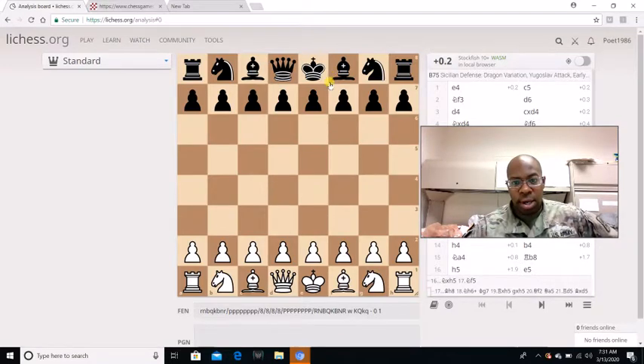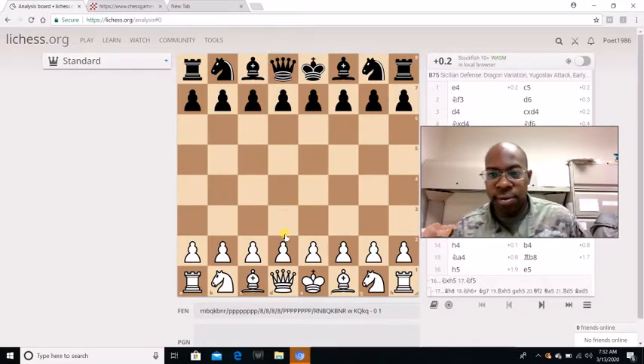Javier Benito Campos Moreno played as black. I want to show you this game because this is actually one of the techniques that you can use in your own game, especially if you play against the Sicilian Dragon variation. I haven't seen anybody do a game analysis on this one, so I don't know if I'm the first. But this is for y'all guys. So without further ado, let's get started.